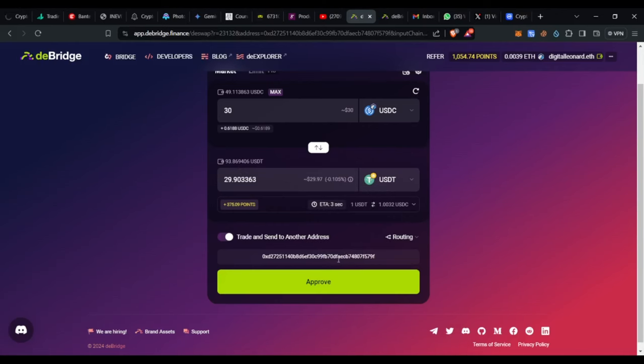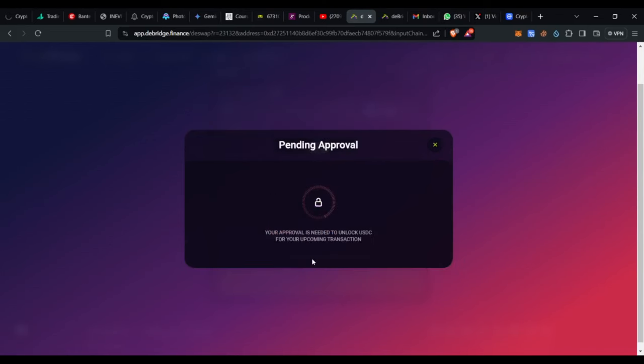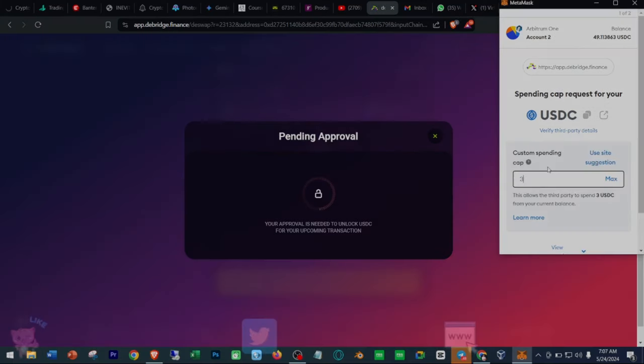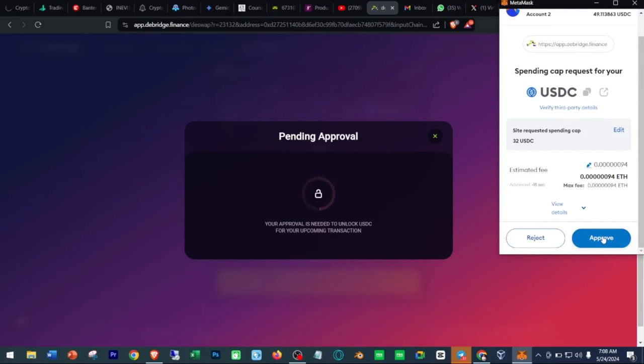I go ahead and click on 'Approve.' A dialog box pops up telling us we need to approve at least 31.23 — I'll click on the Approve option and MetaMask pops up on screen. MetaMask comes up with a figure, but since they say we should approve at least 31, I type in 32, then click Next and then Approve.